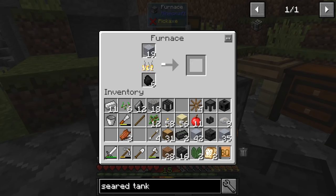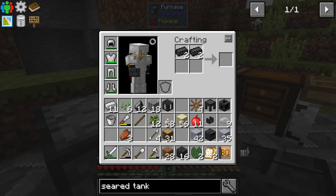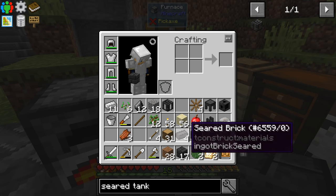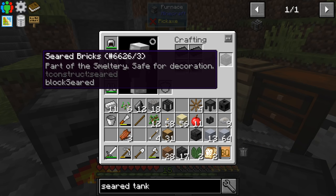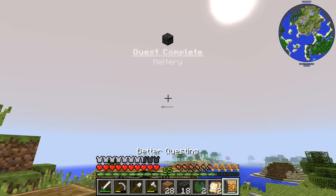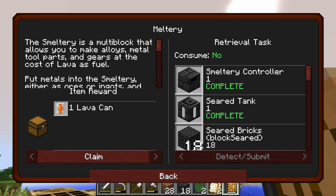We're on the verge of completing this thing now. Four bricks makes a brick block. And that completes the quest! Meltery is done, and that gives us a lava cannon that doesn't consume these, which is very nice. And that opened up cranking up the heat, which is a clockwork engine.